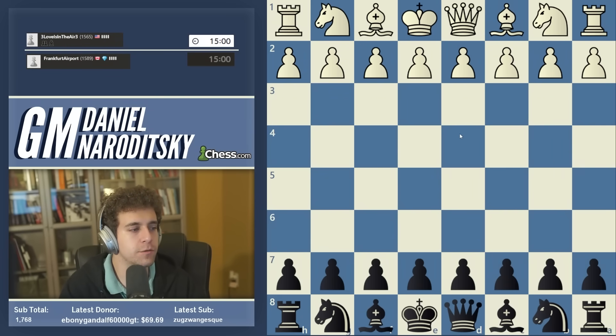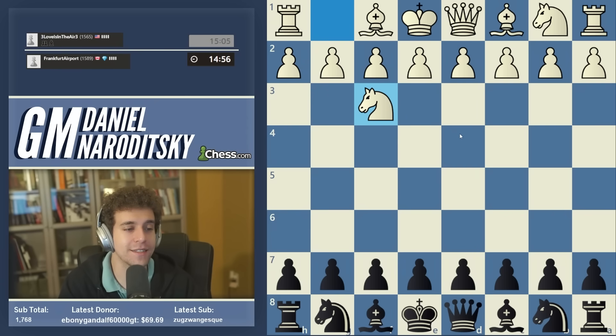We have another game with the black pieces, which is good — we're playing three. Love is in the air. Knight f3 — okay, nice. That is not a move we have faced yet. My official recommendation against d4 is the Grünfeld, and I put some thought into that decision.